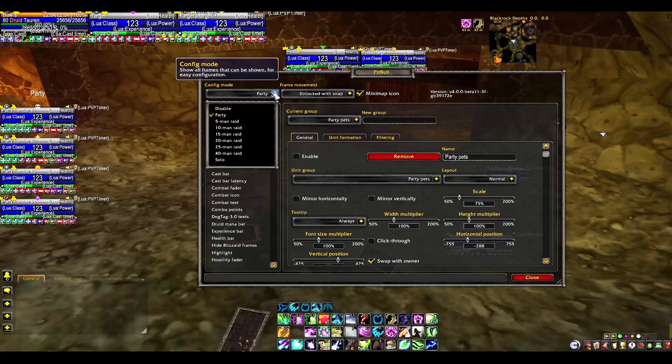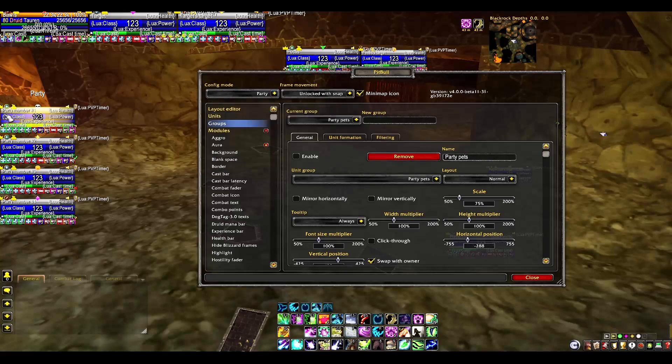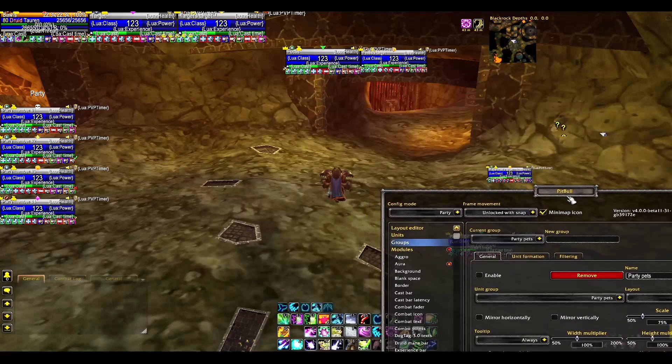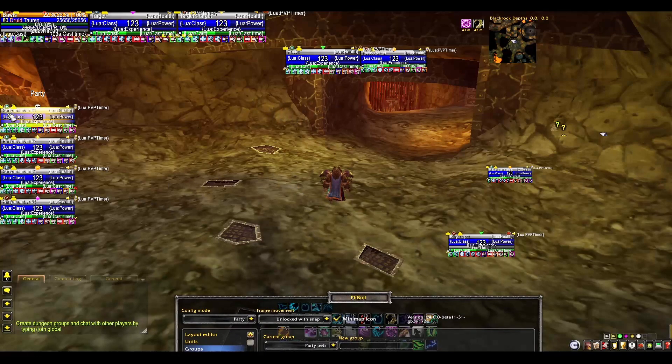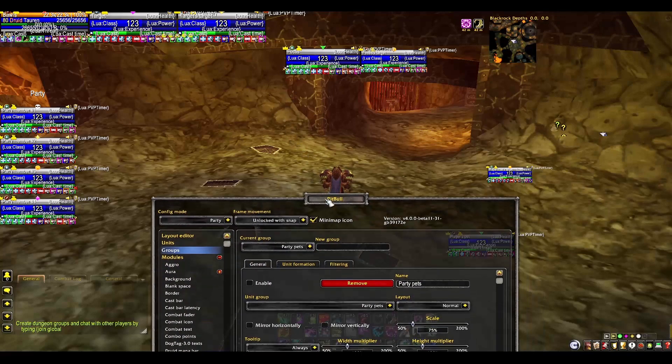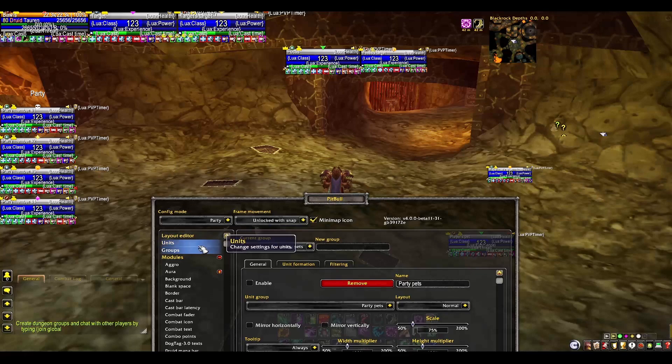If you go into Config Mode and turn on Party, this is kind of what it'll look like when you're in a party. Yours is going to look rough when you first turn it on — do one thing at a time and don't get overwhelmed. Drag things and space them out. It'll take 20 to 30 minutes the first time, but it's so nice once it's done. Go slow and see what each thing does.